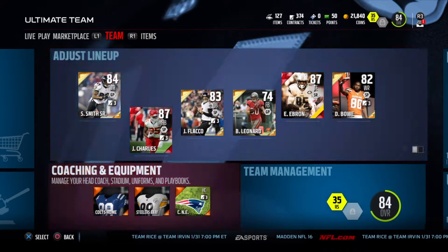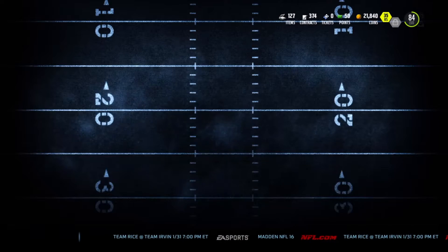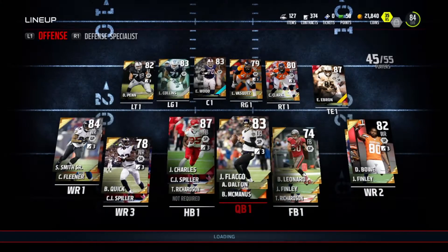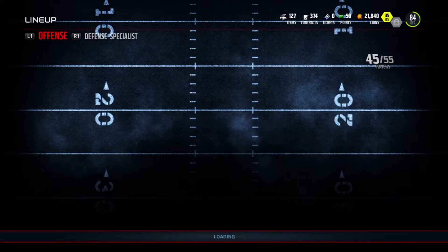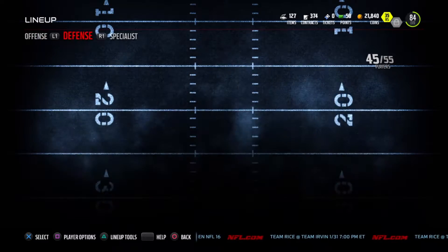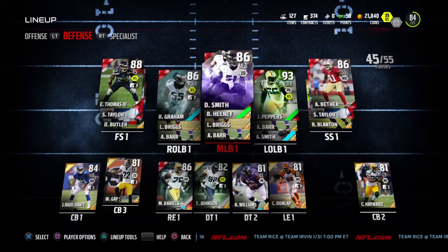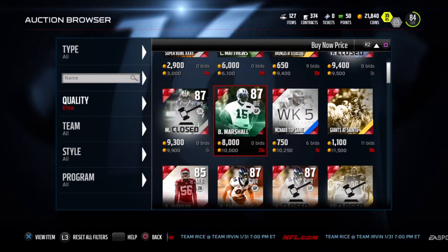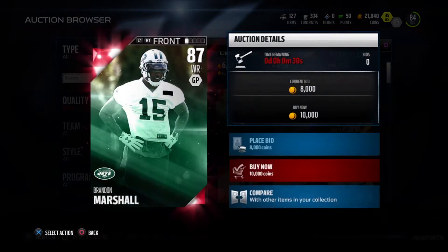I think we have Earl Thomas the Third as our starting free safety right now. Let's add Sean Taylor to the lineup, let it load up. It turns out that Earl Thomas is still the better free safety, so we're gonna obviously start him.